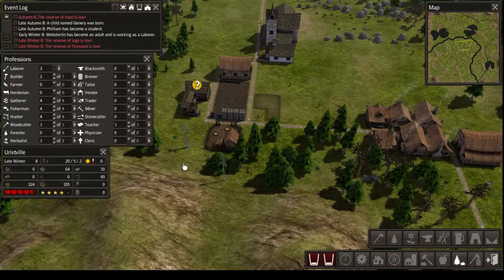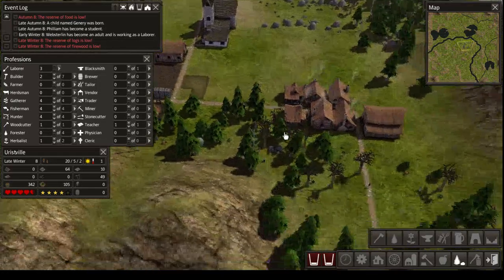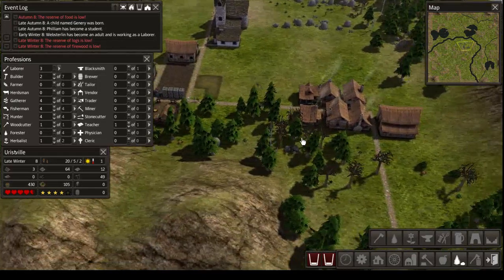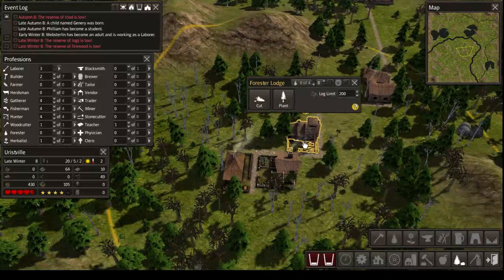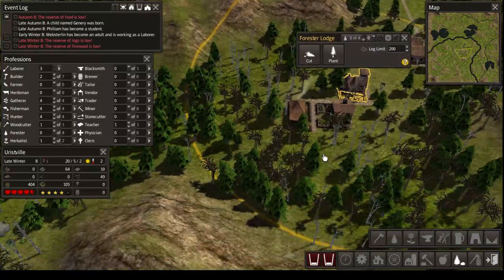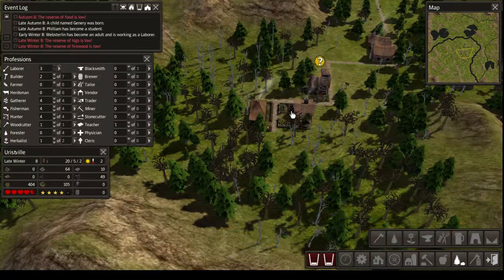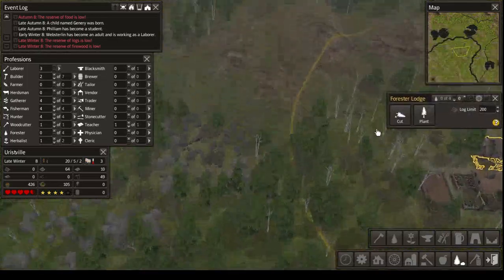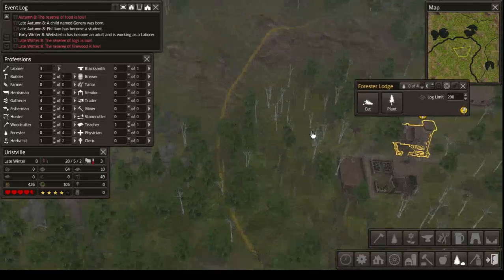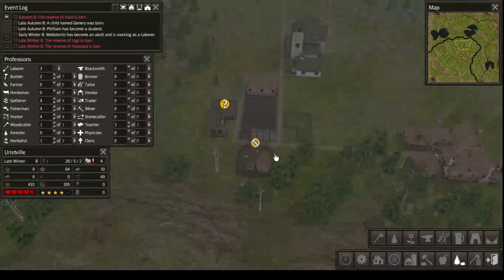We don't need a blacksmith right now — we're also too short on iron to actually make use of one. We're also too low on wood, so I might sort this out by actually sending one of my people to be a forester. By the way, the forester will also gather a few other resources in his area if there are any. So if we had a bunch of iron deposits in here, he would also get rid of those slowly — very slowly.